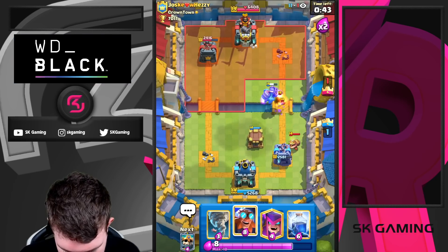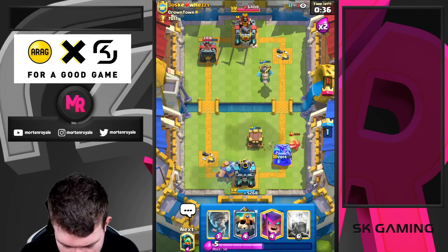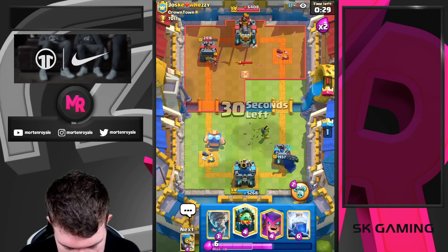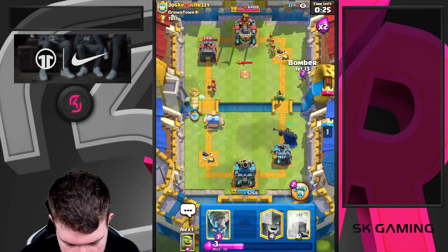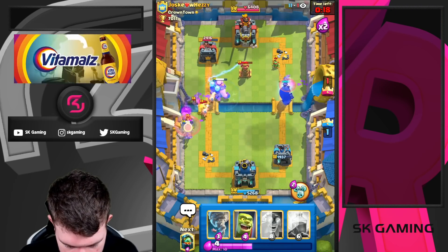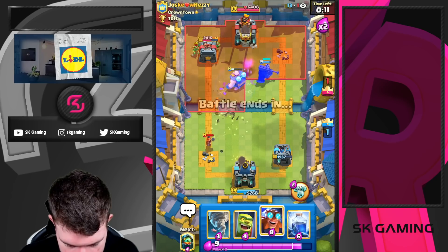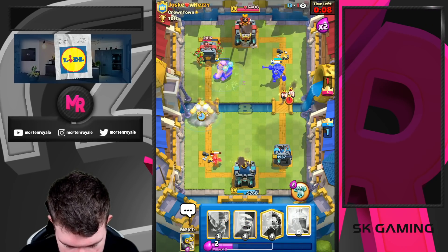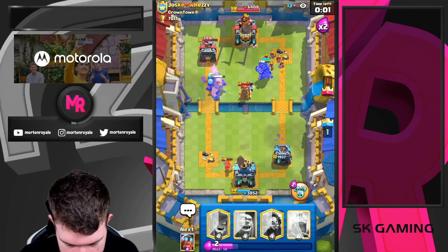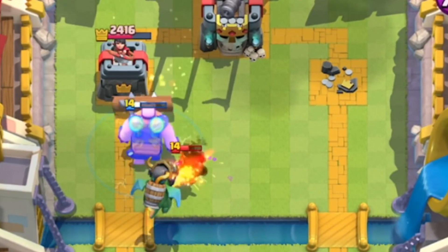Going for an Electro Giant, want to make sure they don't build up a huge push. Lightning his Tesla — hoping he gives me a good Lightning value. Going Skeleton King opposite lane, mixing it up. Going for Bomber high. Mother Witch is coming down. He needs to go for another Tesla — okay he does. Going for Tornado here and also a Bomber, because he needs to go for Tesla now. We're showing the right play and getting really good value.